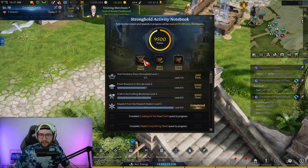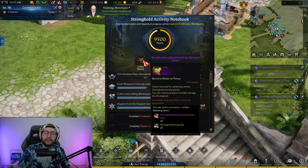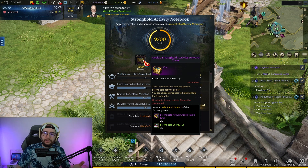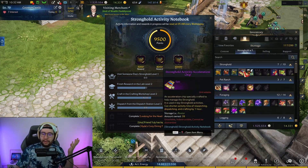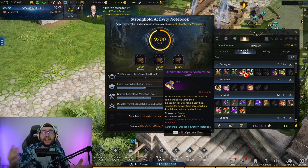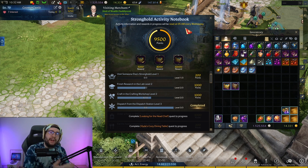These little bad boys right here — these chests — these weekly stronghold activity rewards give you one of two items: either stronghold energy or stronghold activity acceleration. Now, if your stronghold's maxed and you're not really doing much else, chances are you will not need the energy. However, the stronghold activity acceleration chip lets you instantly complete crafts. This means you want to hoard all of your stronghold activity acceleration chips, because instantly completing the new fusion materials will give you a ton of cash. The more of these you can save, the more you can just pump out as many fusion materials as possible right out of the gate.